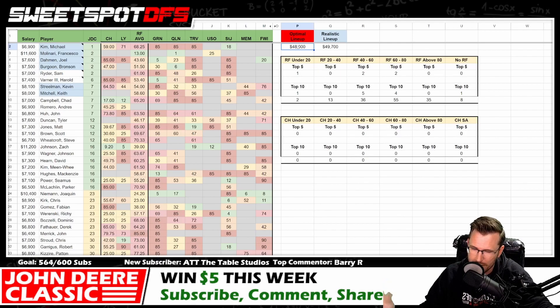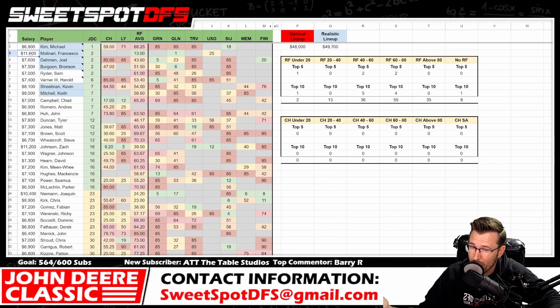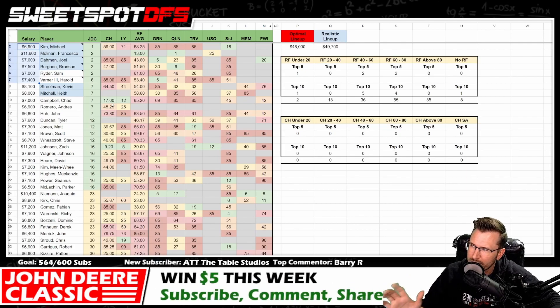The 2018 optimal lineup did start with an $11k golfer — that's two years in a row with an $11k in the optimal. It then had four $7ks and a $6k. That's essentially three substitutions down from a $9k, which isn't super realistic. Instead, a more realistic build would be: $11k golfer, two $8ks, two $7ks, and a $6k — subbing one $9k down to an $8k — leaving you $300 under the cap at $48,700.